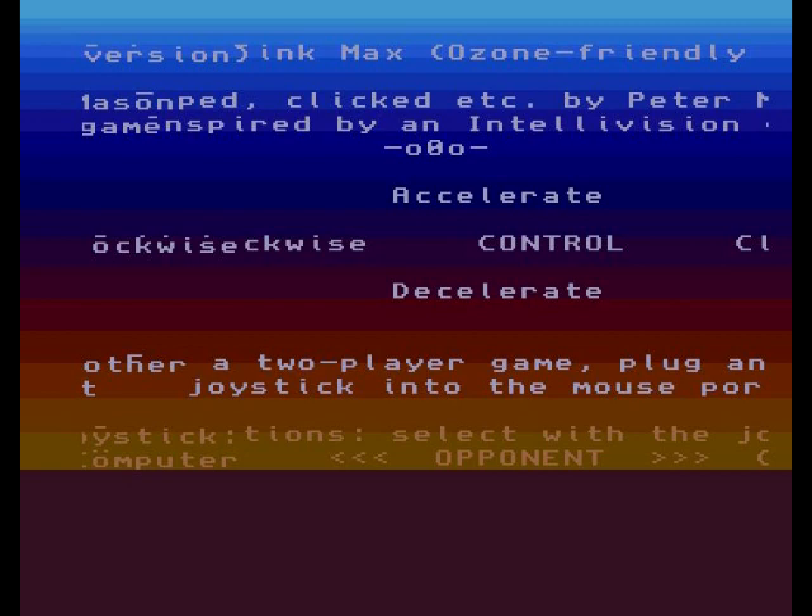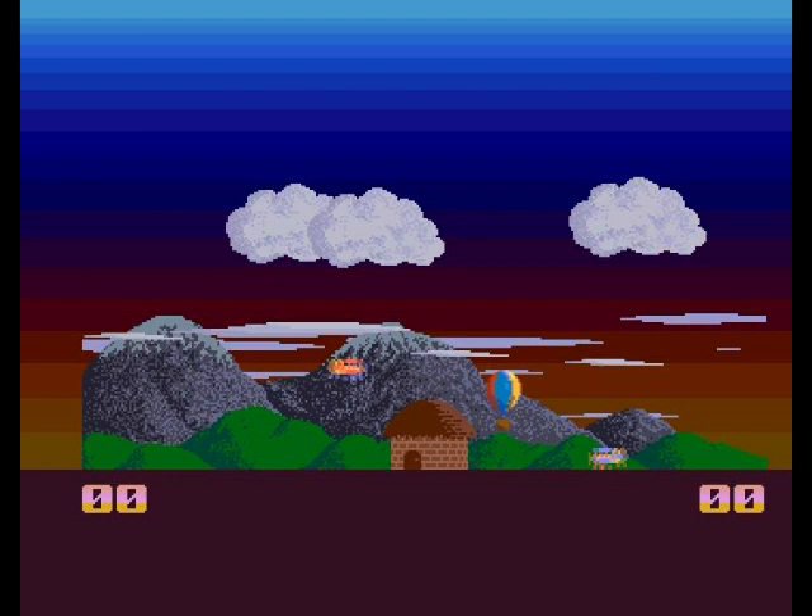The controls are set but you can't actually see what you're doing. It's obviously set to computer opponent. If you push right it goes to game level hard, but you can't actually select it — it just cycles over again. You can't select anything, so you're pretty much stuck on hard.